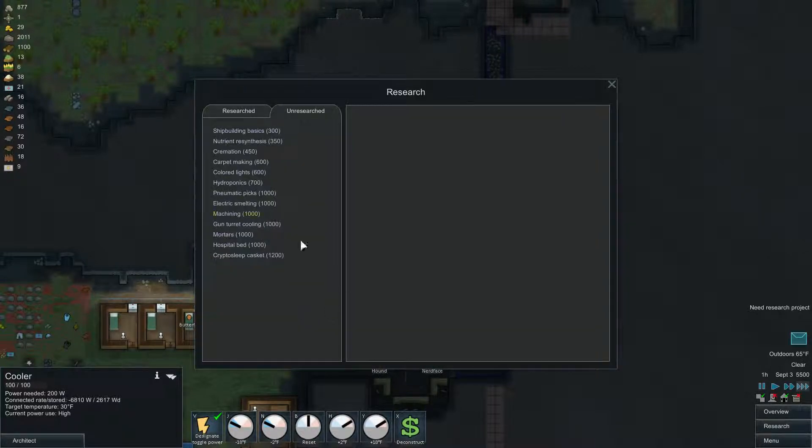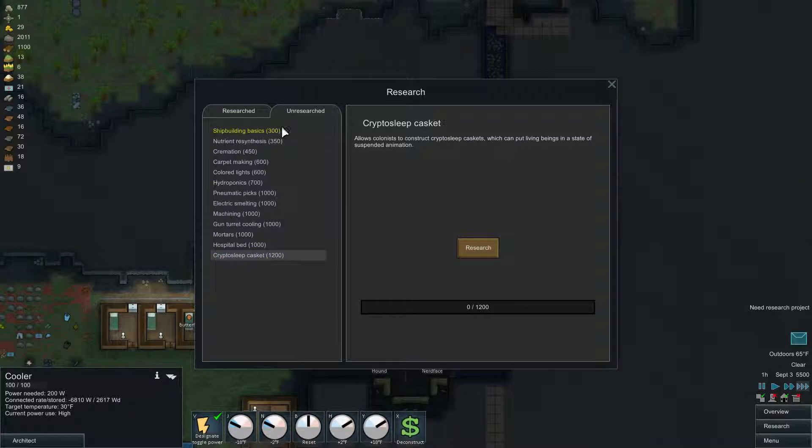Stone cutting is finished, which is nice. We can get pneumatic picks. It seems with Alpha 9 the research costs have been increased — I know a lot of these in the last build were much lower. I think this was somewhere around 400 before. Hospital bed was lower, some things were raised. I probably should get cremation as well, but I want to get pneumatic picks and then hydroponics. It's September and I think they lowered the days to 12 — I may actually get hydroponics first because winter is coming.